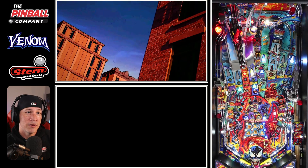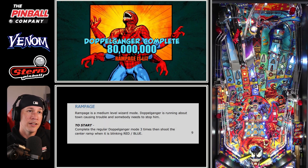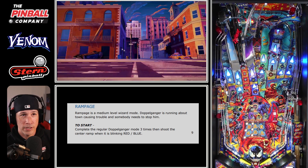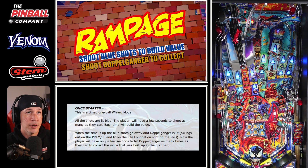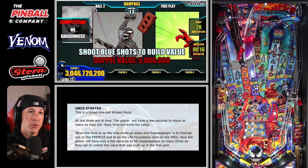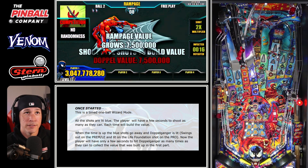You can get away with doing some other things — I've got enough infected to get another doppelganger. One of the key things is collecting doppelgangers, because once you collect I believe two or three, you light the rampage mode. In rampage you're shooting blue shots to build up the value over time, then collecting that value at the left horseshoe over and over while a timer runs. This can be worth pretty good points, all things considered.